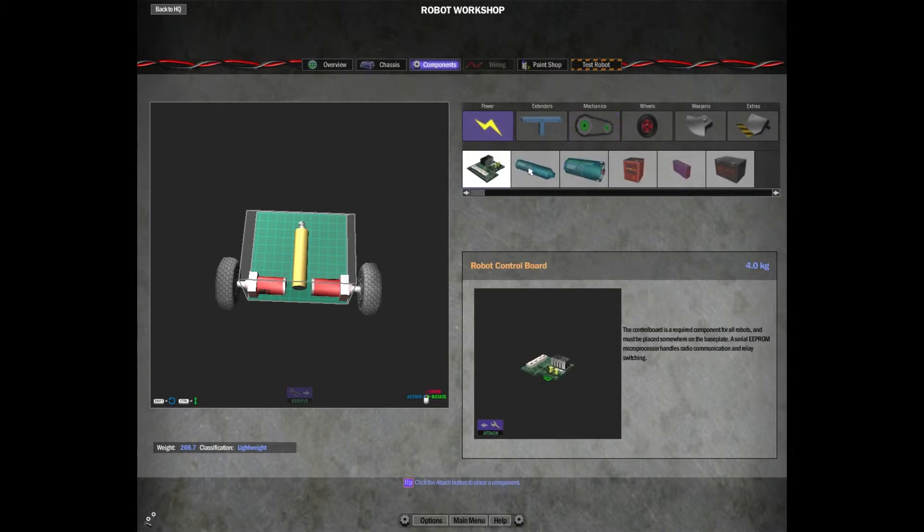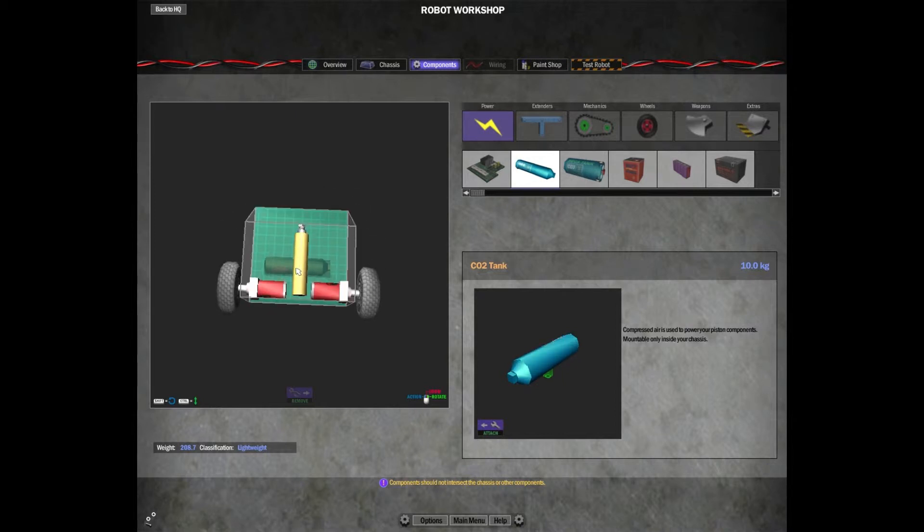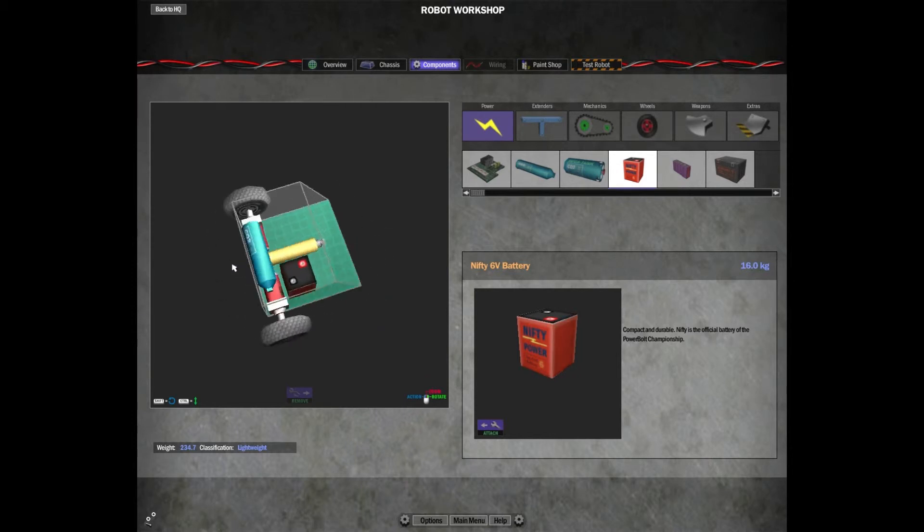The piston needs air power and the drive motors are going to need battery power. If you go to the Power tab, the two blue ones are the air tanks and over here we have three different types of battery. I'll throw in these small CO2 tanks. It doesn't fit there — we can put it on top. I'll raise it up and place it there. This is a pretty small robot so we'll throw in one of these medium-sized batteries.